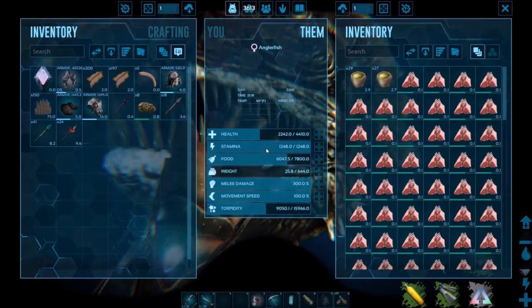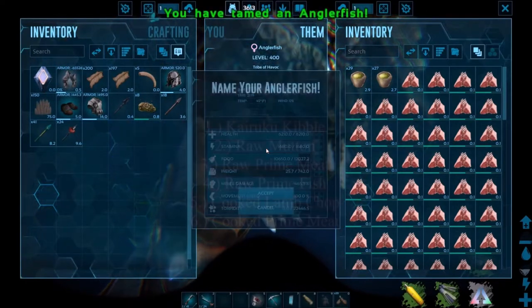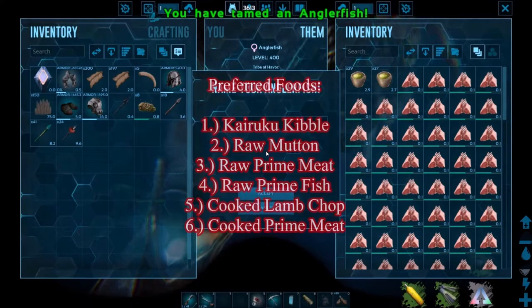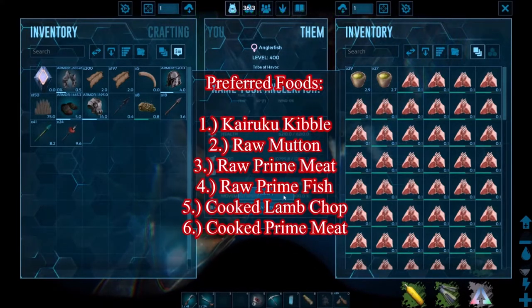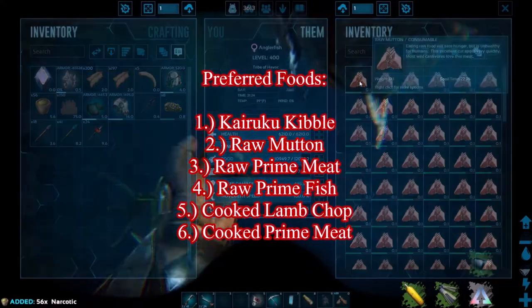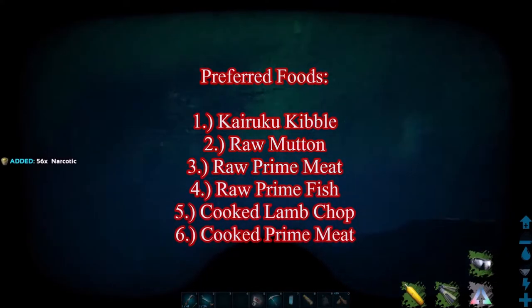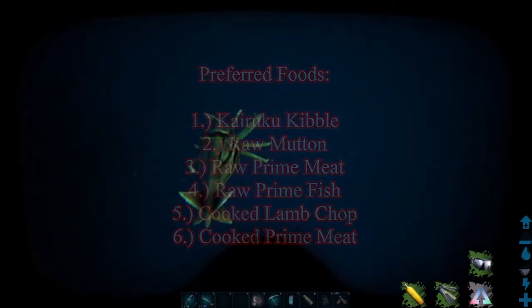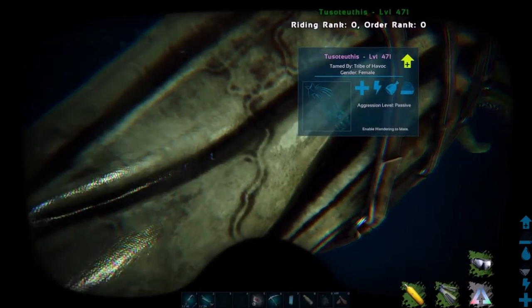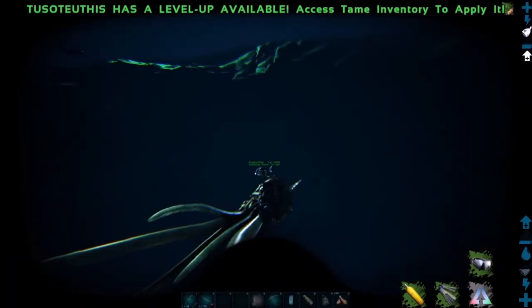The full order of the angler's preferred food is: Kairuku kibble being the best, then raw mutton, then raw prime meat, then raw prime fish, then cooked lamb chops, and finally cooked prime meat. Anything less than cooked prime meat will take forever and the taming effectiveness will be very poor.